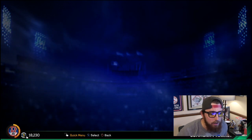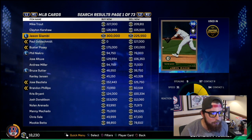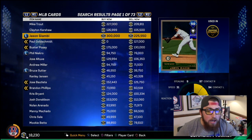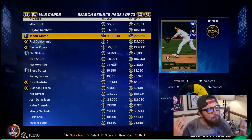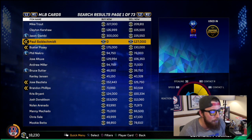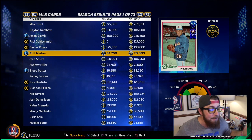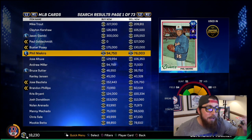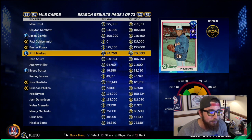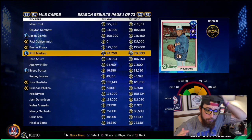A lot of people have made stubs videos where they show you how to flip cards — like you buy Jason Giambi for 225,000 then list him for 300,000, and if you sell him you get 75,000 stubs. That's a great way to do it, but for me it takes too long and it's too risky. Sometimes you'll buy, let's say, Phil Niekro for 76,000 planning to sell for 94,000, and it might take a week or two to sell — and you're stuck with a card you don't even want to use and you've blown 76,000 stubs. I have a way that is completely risk-free.